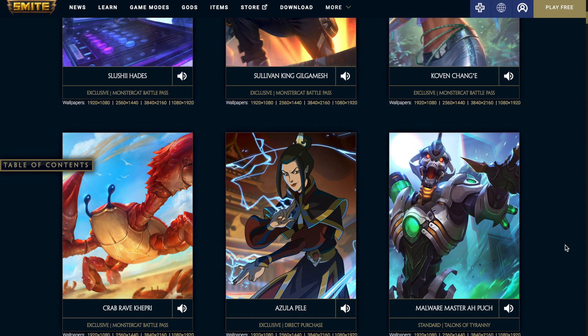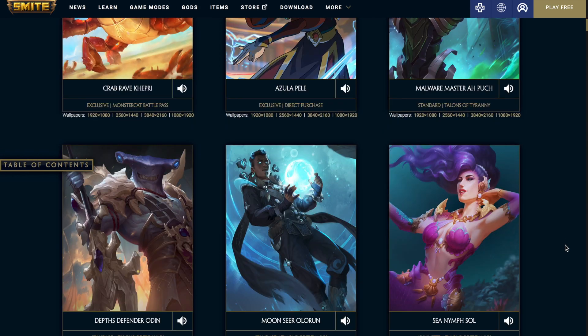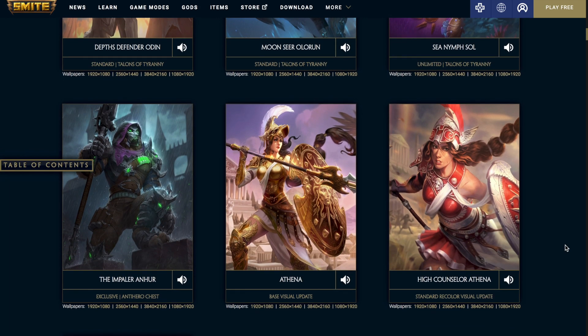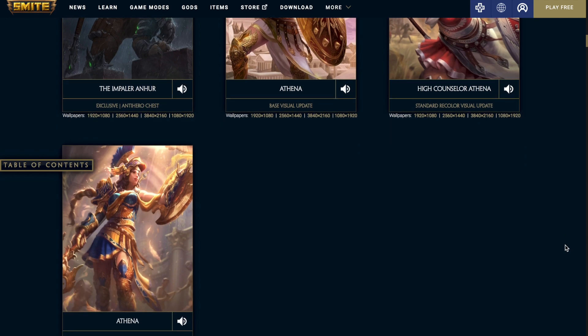I don't know what Monstercat is, but these skins look pretty good. Then we have an Azula Pele skin, which I think looks fantastic — an extension of the Avatar battle pass. Then we have the Malware Master Al Boapash, which is going to be Talons of Tyranny. We have the Depths Defender Odin, also Talons of Tyranny. The Moon Seer Erlang, Talons of Tyranny. The Sea Nymph Sol, also Talons of Tyranny. Then we have the Impaler Honor, exclusive to the anti-hero chest. Then we have a remodel for Athena: the base visual update, the standard recolor visual update, and the mastery skins visual update.